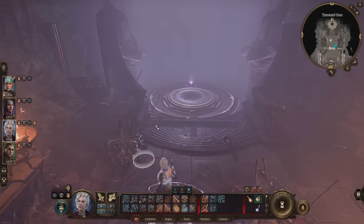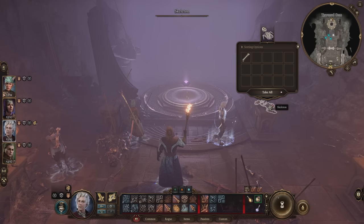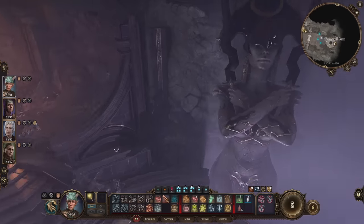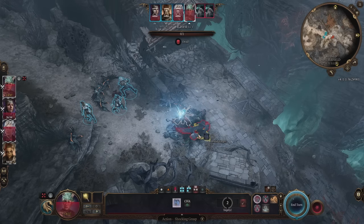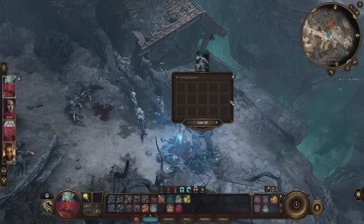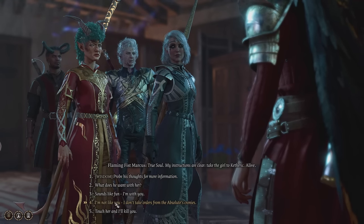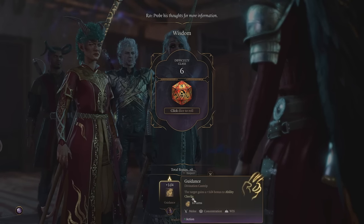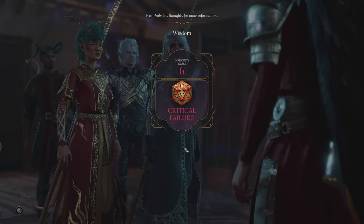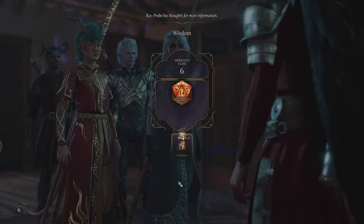In a tabletop game of D&D, inspiration is usually given as some sort of token, awarded at the DM's discretion — traditionally when a player does something in keeping with their character's personality traits, or when they do something particularly clever or funny. In Baldur's Gate 3, it's granted when you choose an action thematically in keeping with characters in your party — when Lae'zel is allowed to be particularly bloodthirsty, or when Astarion is at his most deceptive, hedonistic self. You can use your inspiration token as advantage to reroll any ability check at any time — save these for big moments that could change the course of your story.